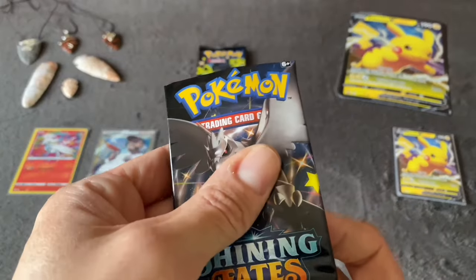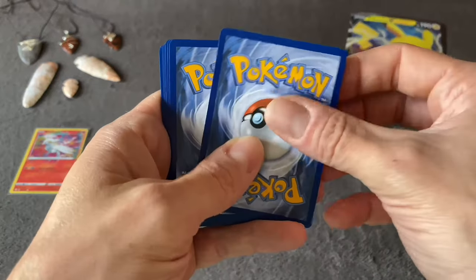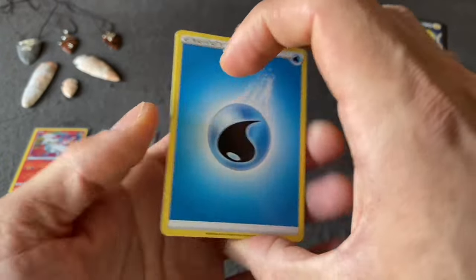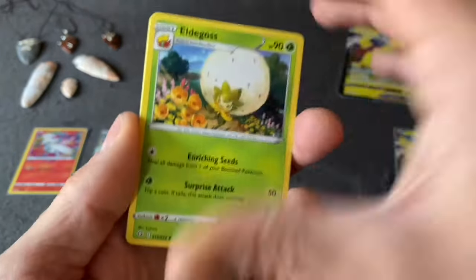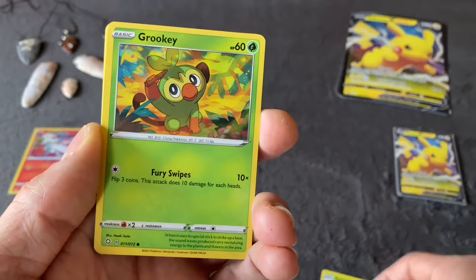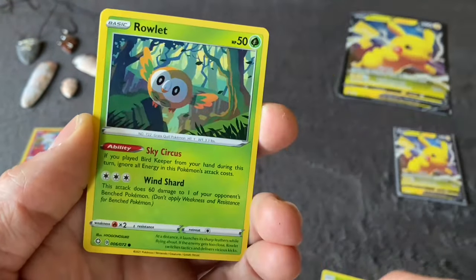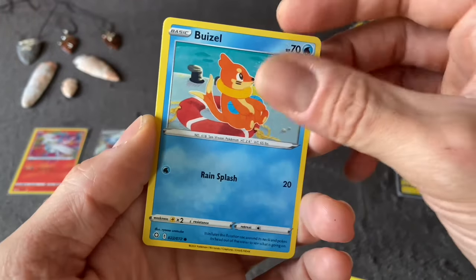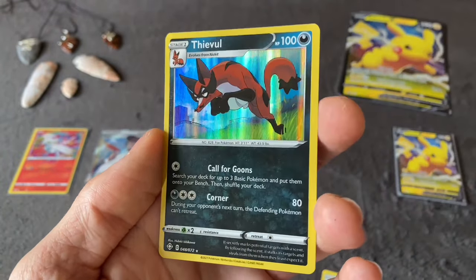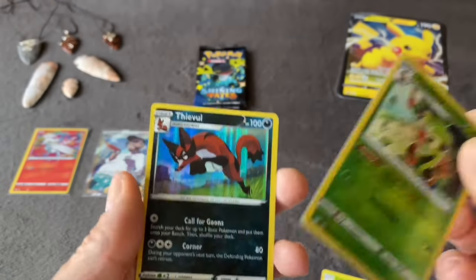Let's hope for something good out of these last three packs. Pack ten: Water Energy, Eldegoss, Dartrix — a lot of Dartrixes — Rusted Shield, Grookey, Snom, Trapinch, Rowlet, Weasel, Thwackey Reverse Holo, and Thievul Holo Rare.